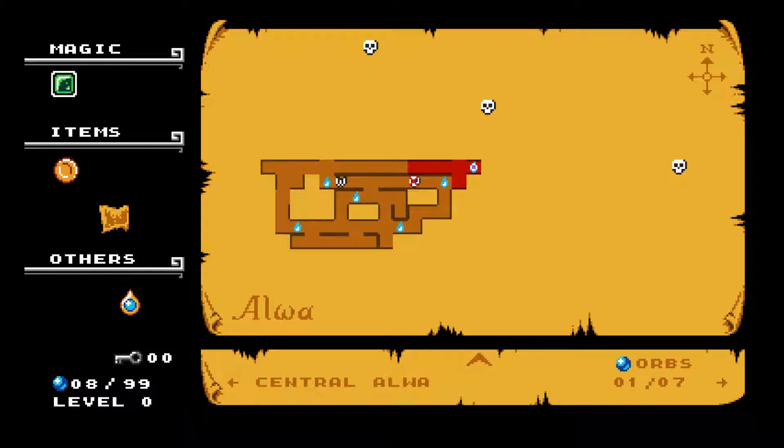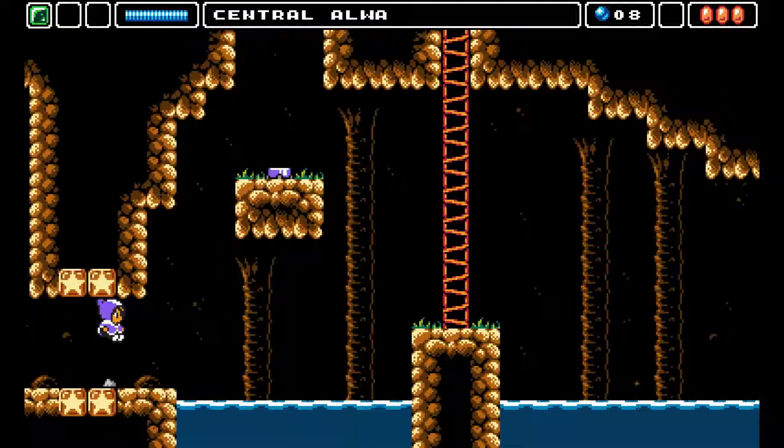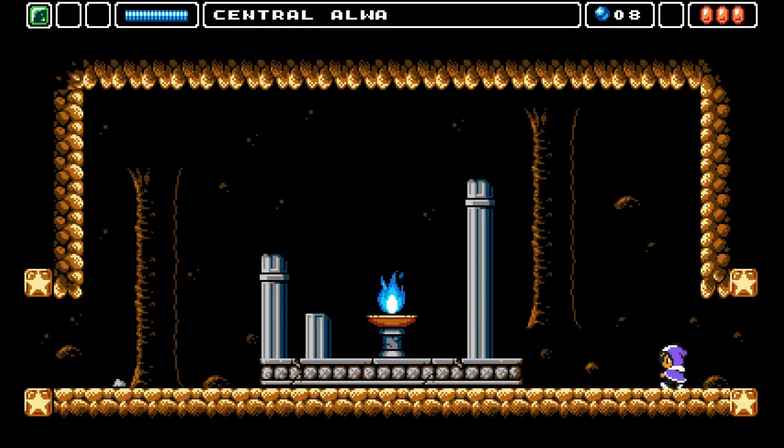First of all, on the map you can see the number of orbs collected, and as you scroll through it will actually highlight different areas so you can see which section is which. Also in the lower left you'll see we have a level counter. So maybe 99 gets you a level, or maybe you spend some of them to get a level. There definitely seems to be a level structure in the game as well — that's pretty curious.